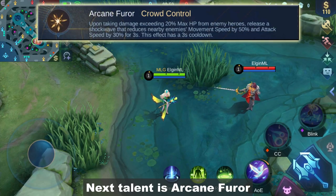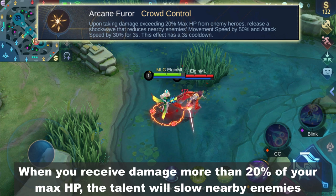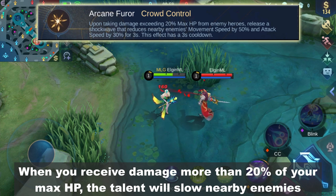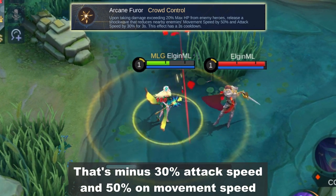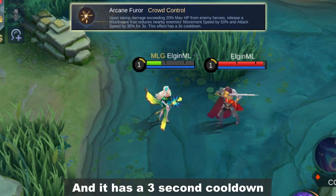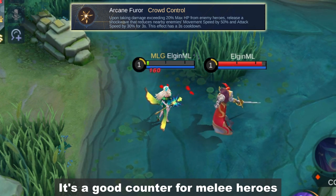Next talent is Arcane Furor. When you receive damage more than 20% of your max HP, the talent will slow nearby enemies — that's minus 30% attack speed and 50% movement speed. It has a 3-second cooldown and is a good counter for melee heroes.